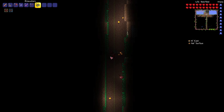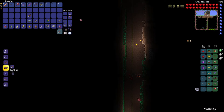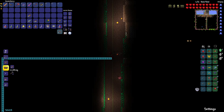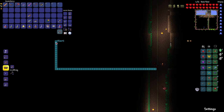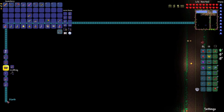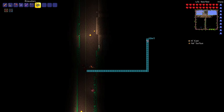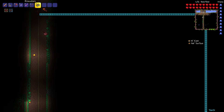Without it I can only see this much, but with it I can see way more. The normal range is 51 by 28, while with the binoculars it's 91 by 51 — that's crazy. Plus you can move the view around by will.